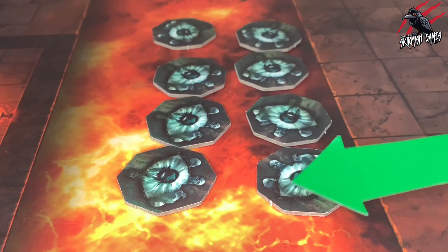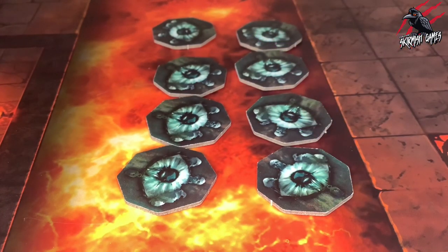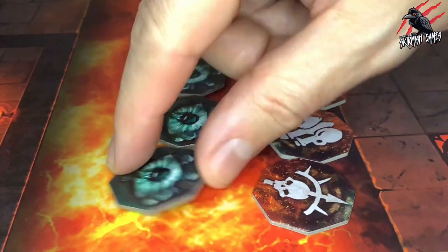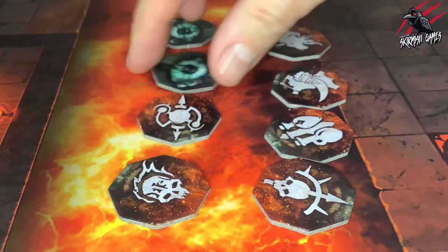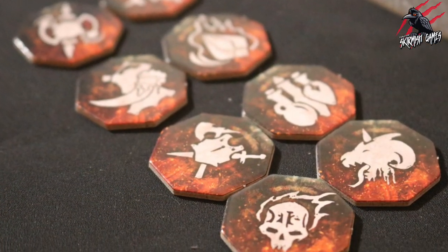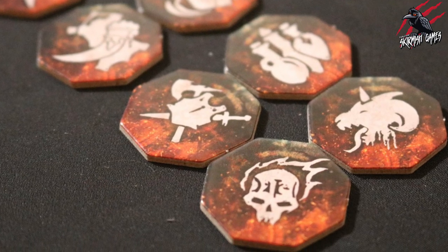Next we've got the objective markers and these will be used when we set up the battles later on. If you flip over the objective markers you'll see that each one has a different treasure token rune mark. The battle plan and victory cards will tell you when to use treasure tokens and where to place them on the battlefield.